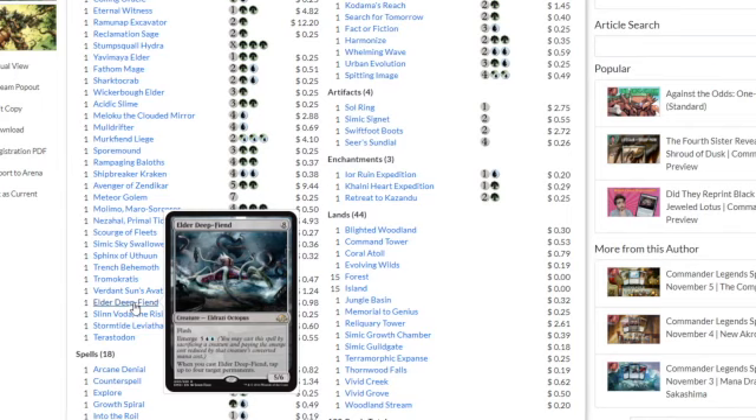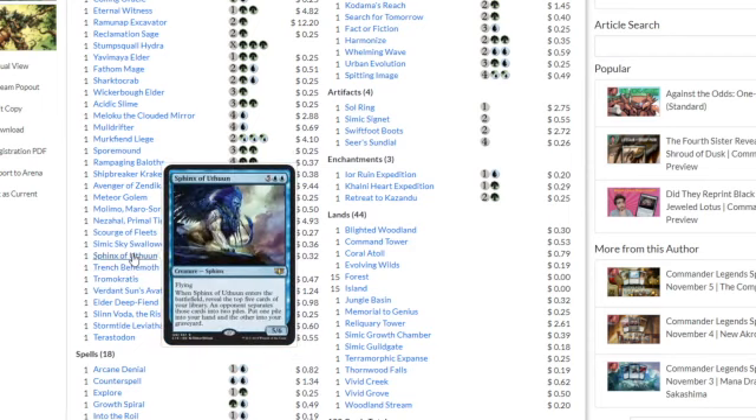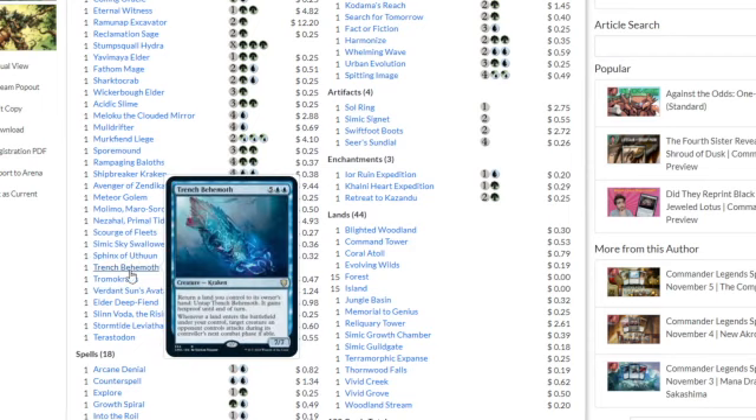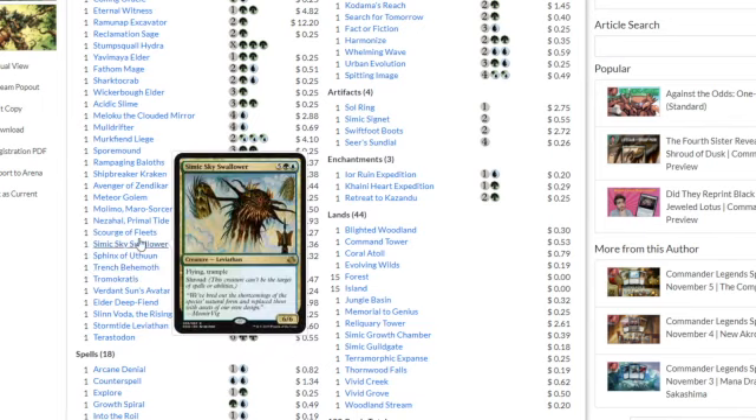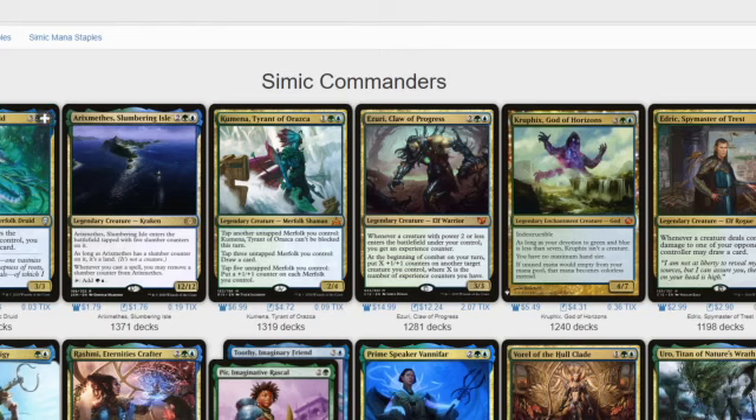I may be leaving in the Elder Deep Fiend. Even though it's expensive, it's a menace. Its emerge cost lets you cast it by sacrificing a creature, and casting it for seven is a bit better than eight. When you cast it, it taps up to four target permanents, so it's okay. It's an interesting deck — a bunch of high-cost cards, but I would take out some cards and add in better options.